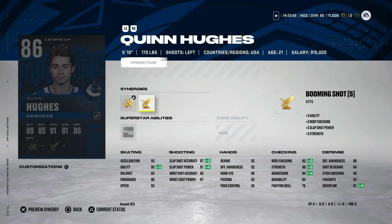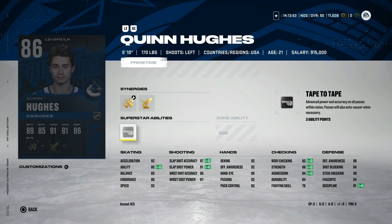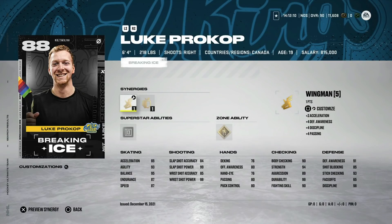We've got the 86 Quinn Hughes with Bombarded, Light the Lamp, and Booming Shot — 92 speed, 92 acceleration, and 95 agility. He's honestly low-key better statted than Kale Makar almost. Body checking is still very low so in his own zone it's going to be tough, but there are not a lot of great left-handed defensemen around this price range. Quinn Hughes is a really really nice card, so if you can't afford some of the master items, definitely be on the lookout for this Quinn Hughes.